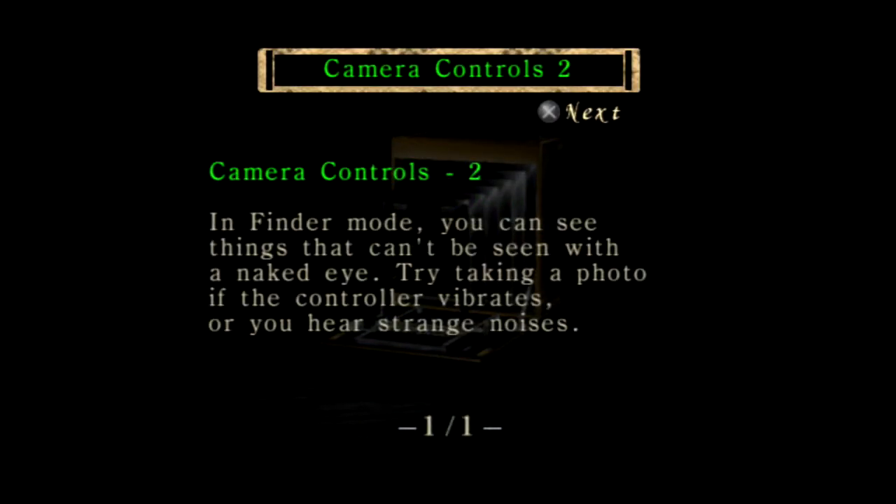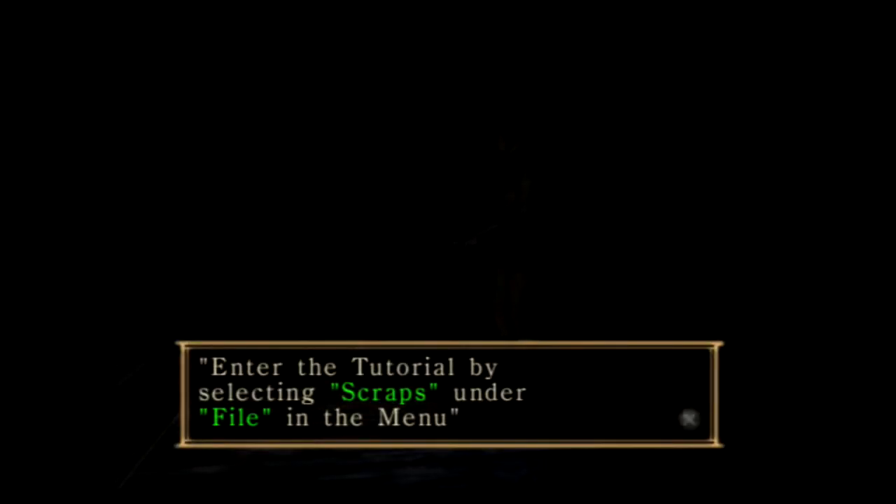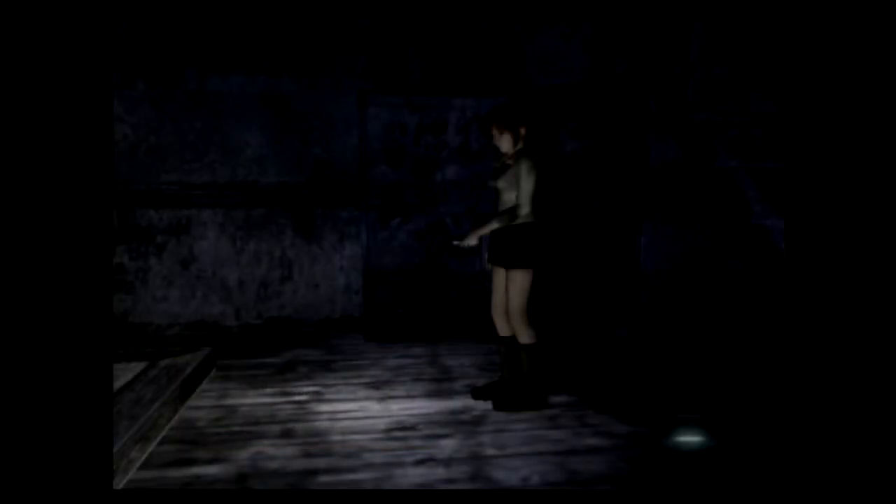So this is camera controls 2. In finder mode, you can see things that can't be seen with the naked eye. Try taking a photo if the controller vibrates or you hear strange noises. Entering the tutorial by selecting scraps.